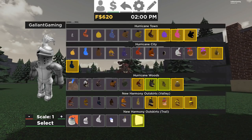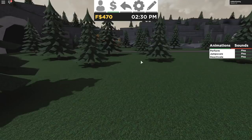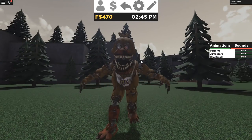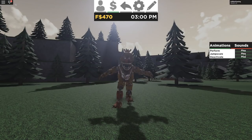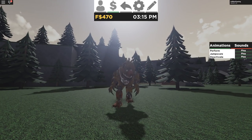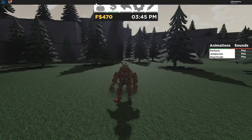Let's go ahead and switch — we still have a lot of characters to check out. Let's go ahead on to Nightmare Chica next. That is so cool looking — this is in Roblox. Nightmare Chica has no sounds, but we have a Perform, very nice, a Jump Scare, and a Deactivate — she's sleeping. Good night. That is it for Nightmare Chica.